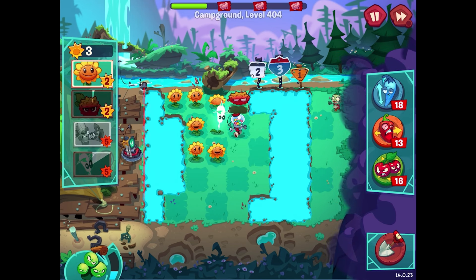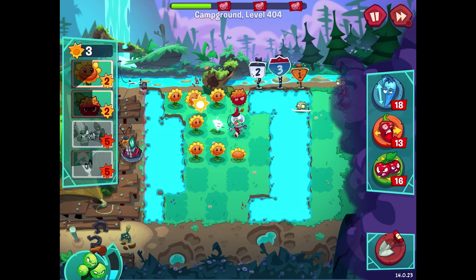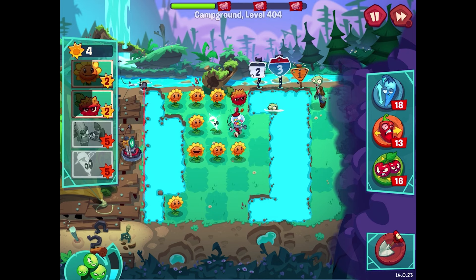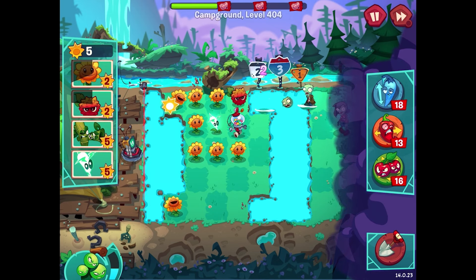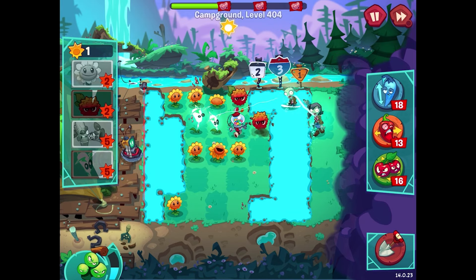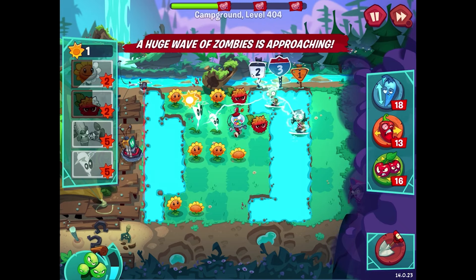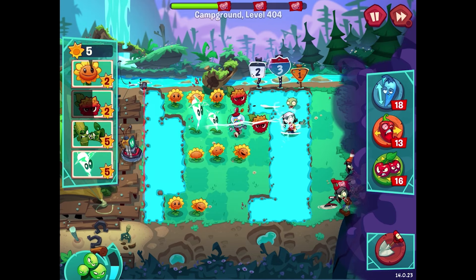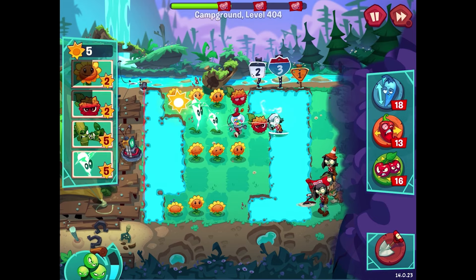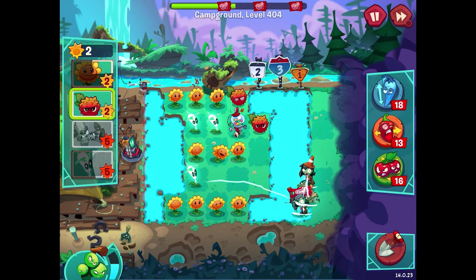The first zombie will run into a rake, so for now fully focused on getting sunflowers out. One lightning reed doesn't do much but once we get a couple lined up things get a whole lot easier. I'll get another set of three sunflowers down this way — I'm so sorry little sunflower, but I need to dig you up for the extra space. I don't think we'll be keeping this candy machine around very long. Maybe by the second flag I'll use it, since I really need that extra space.